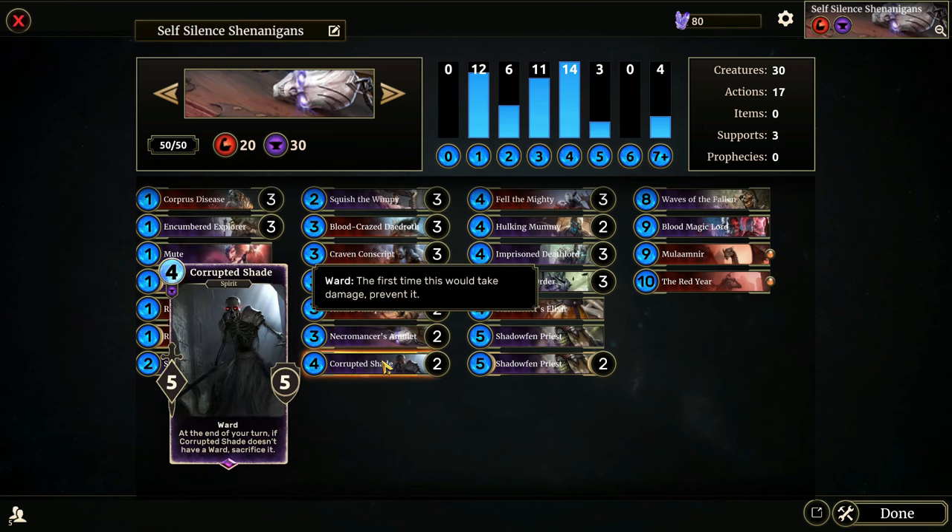Corrupted Shade is a five-five for four with Ward. At the end of your turn, if Corrupted Shade doesn't have a Ward, you sacrifice it. One way it can get really good value in this list is by putting it down, hitting a creature with it on our turn, and then using a silence effect on it afterwards — that way we keep the big stat-line creature while also utilizing the Ward and attack power.